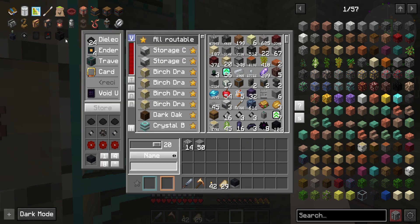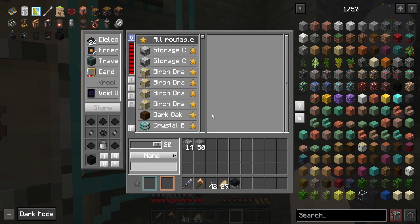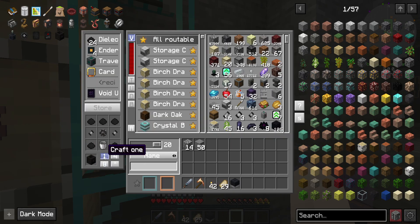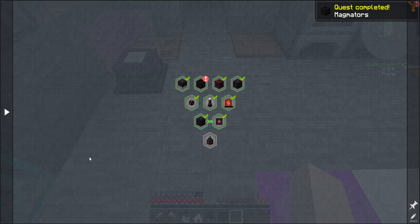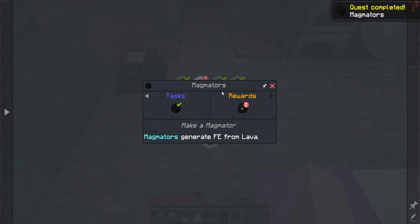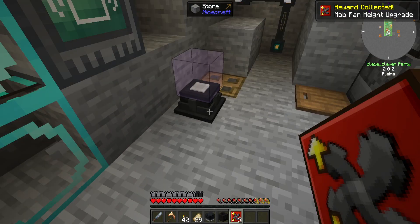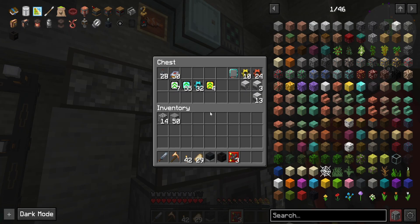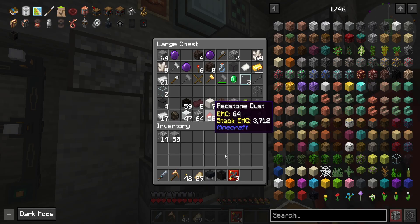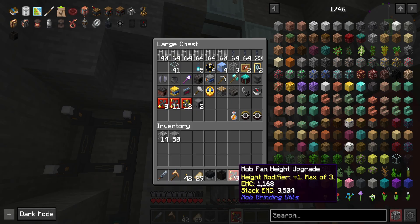We got that. Need to make a magnator - we might have the stuff for it. I'm not sure if I have any more tiny pieces. Apparently I did, okay. So we can finish up that one as well, which is good. And we get a mob van - I don't need a mob van, I already got that somewhere.